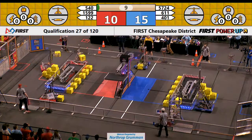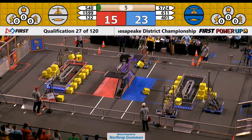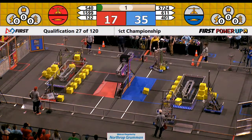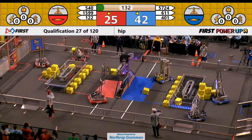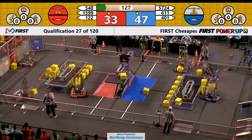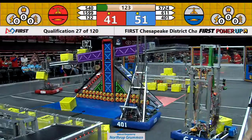Blue Alliance takes ownership of their switch. 1599 circuitry slowly coming up. They take ownership of theirs. During the auto period, Blue Alliance attempts to take ownership of the scale. 611 Saxons brought a cube over but they weren't able to place it up there. 122 NASA Knights from New Horizons Regional Center.